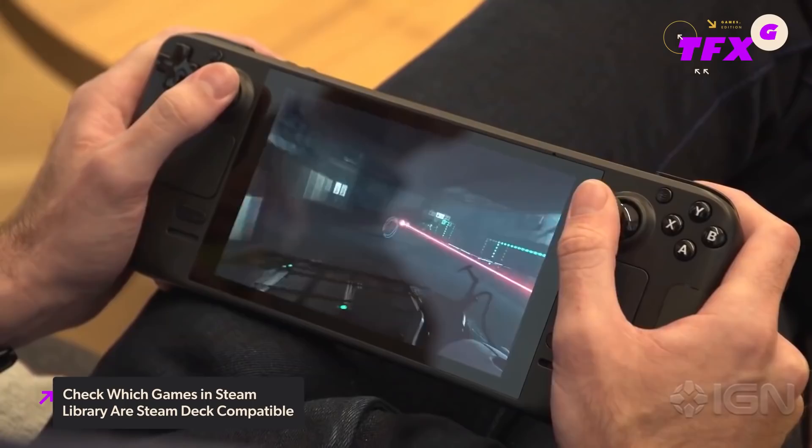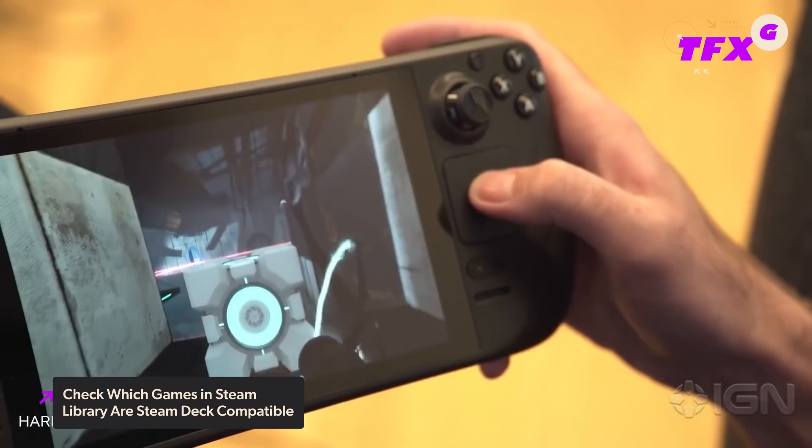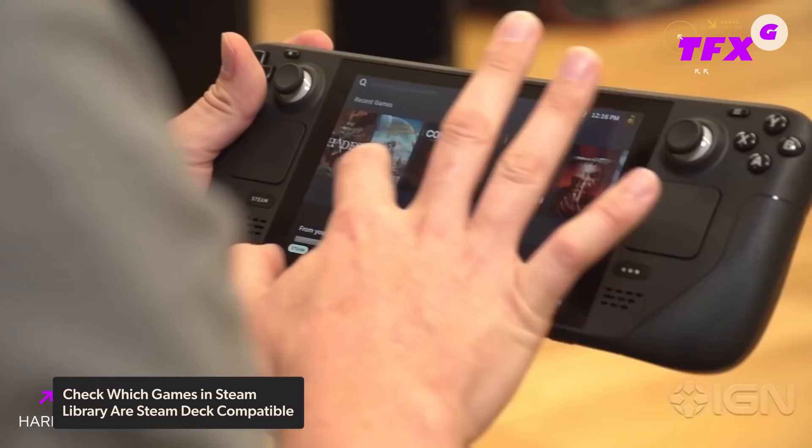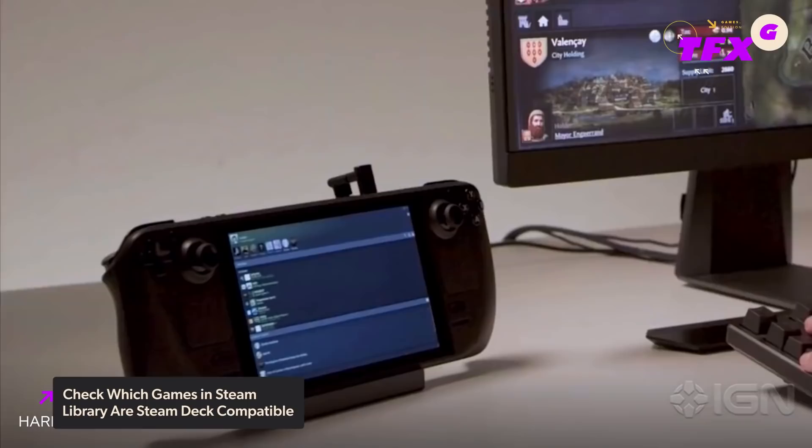If a game is Deck Verified, this means it will be fully functional right out of the box, while Deck Playable means it will work with minor extra tweaks for configuration. If a game is Unsupported, this means the game is currently not functional on the Steam Deck, while Untested means Valve just hasn't checked the game for compatibility yet, so you may have to wait for confirmation. Valve has said that the Steam Deck review team is testing games every day, so the list is subject to change daily. The Steam Deck is set to be released in two days on February 25th.